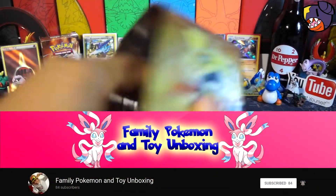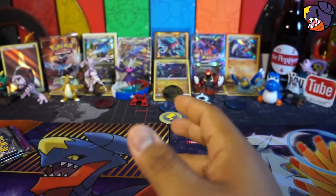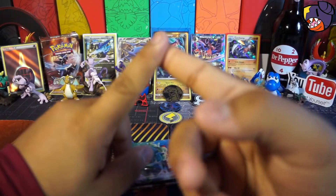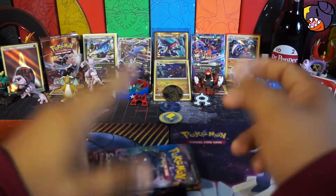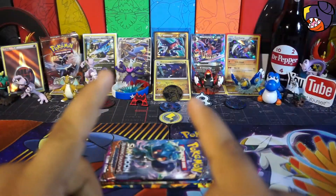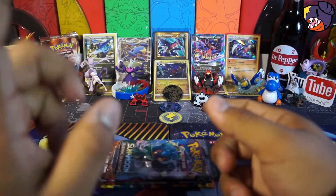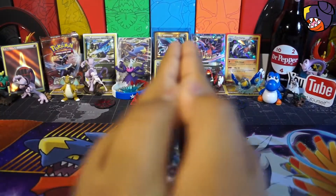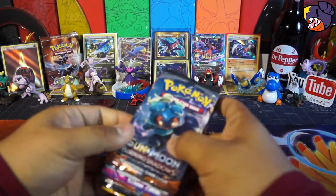Today we're up against Family Pokemon and Toy Unboxing. We've been good friends for a while now. I've enjoyed their videos so much. There's Aubrey and her dad — they open up Pokemon cards and the rest of the family makes random appearances as well. Y'all should definitely go check them out. Great content. I'll be leaving links down below to their channel and the Peck Battle. Y'all should go help them get to a hundred subscribers — they're almost there. Show them some support and love. Their videos are awesome, I definitely recommend them.